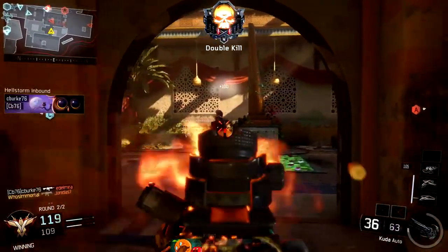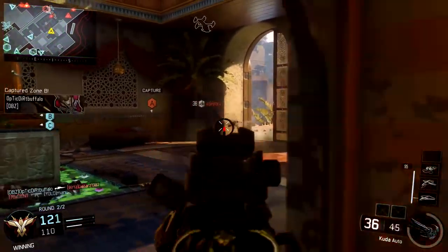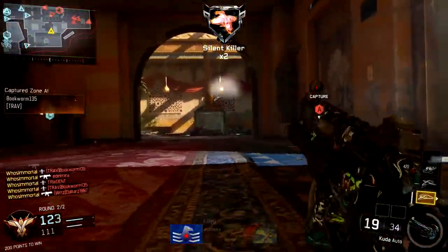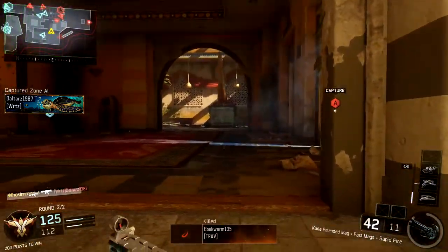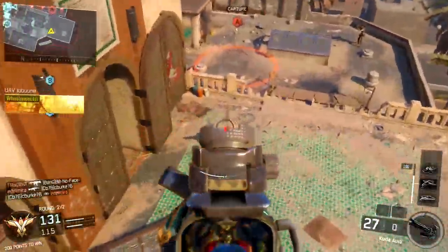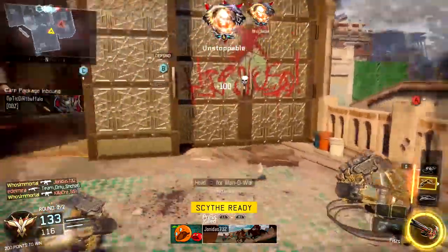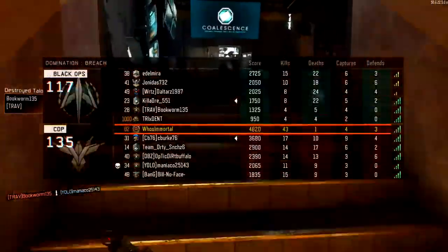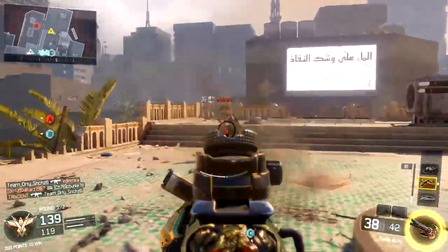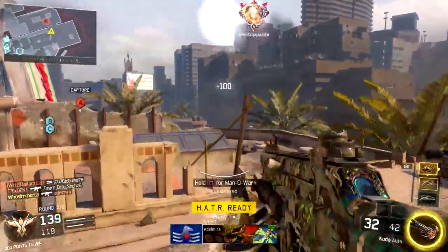I think they all look really really cool — let me know down in the comments below which of these three new epic camos you guys like the best. Personally I think the Prestige camo is really unique and innovative — we definitely haven't seen a camo with prestige emblems on it before. It also just looks really cool on the majority of guns. Obviously the bigger the gun, the more you'll see of the camo — the Kuda is a pretty small SMG, but if you have it on something like the M8 or the KN44, you're going to see a lot of those prestige emblems.